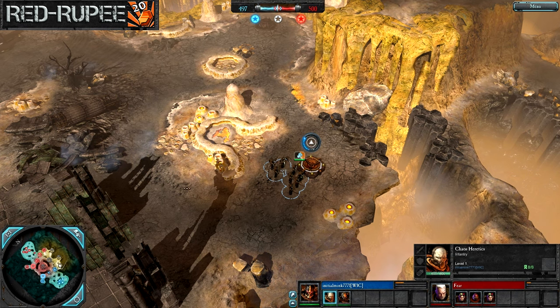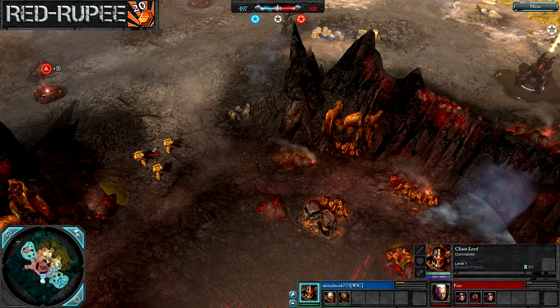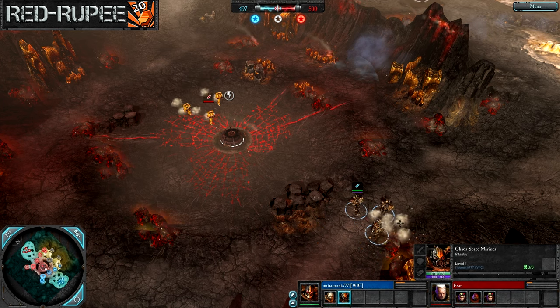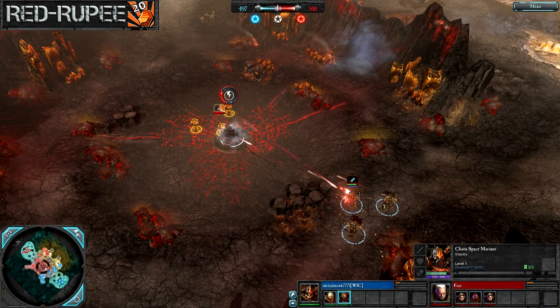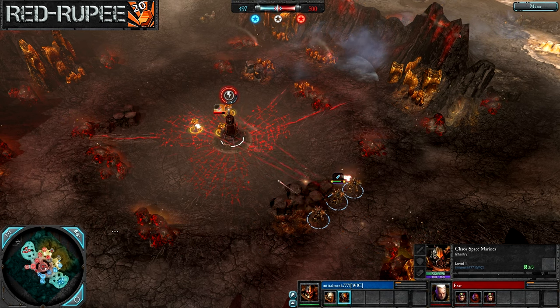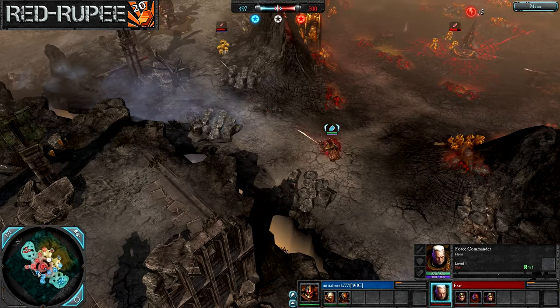Double scouts on the field for Fear so far. Everyone just capping their back points here, nothing really moving forward. Tactical Marines moving into the center of map, going for the first contested point. Chaos Marines will be able to force them off probably, as they do have the better ground, so long as Initial Mink actually moves them into cover. There he goes - now he should be able to win this first little ranged exchange. Force Commander moving in, taking the contested victory point.